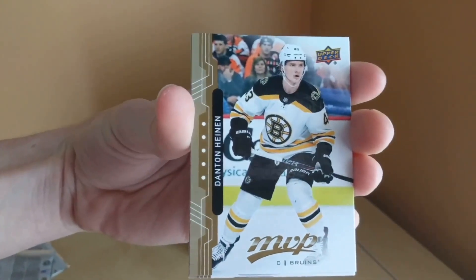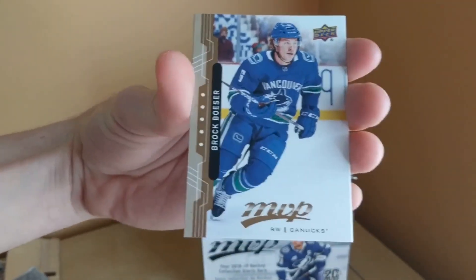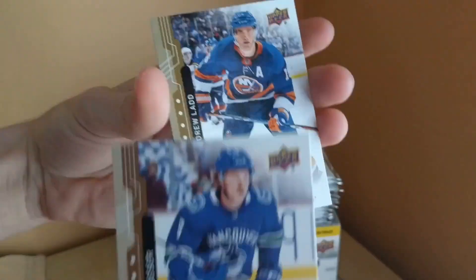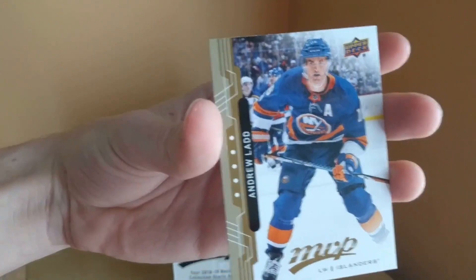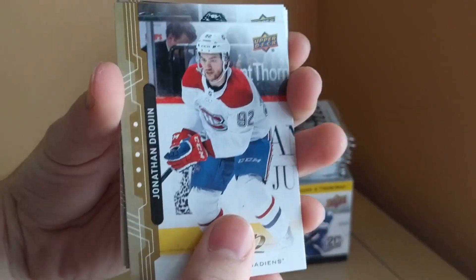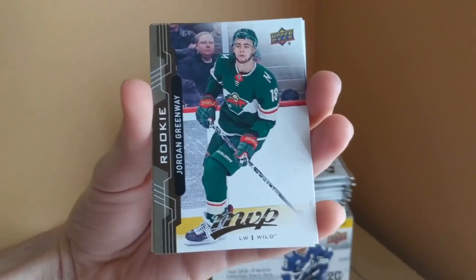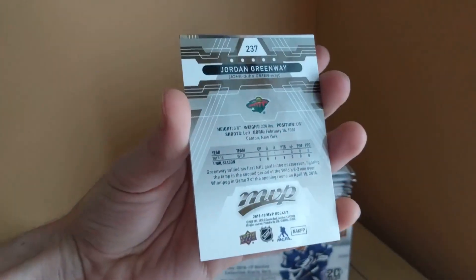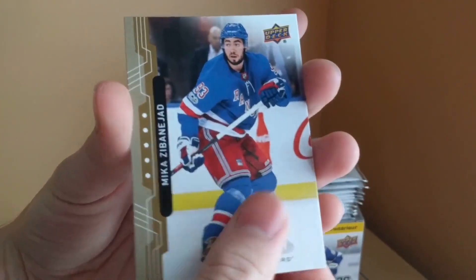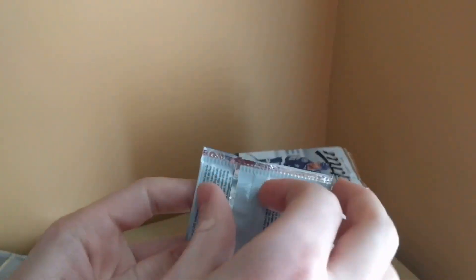We've got Anton Heinen, Anthony Mantha, Alexander Barkov, Brock Besser. This is one of the high series cards I said I wouldn't mention, but I did spot one. And Andrew Ladd. Jonathan Drouin, Mikael Bodker, and a rookie of Jordan Greenway of the Minnesota Wild. Mika Zibanejad and Max Domi — excellent Montreal Canadiens card right there.